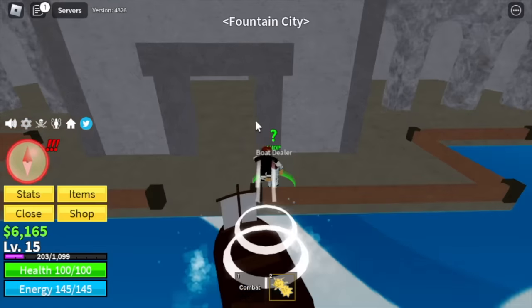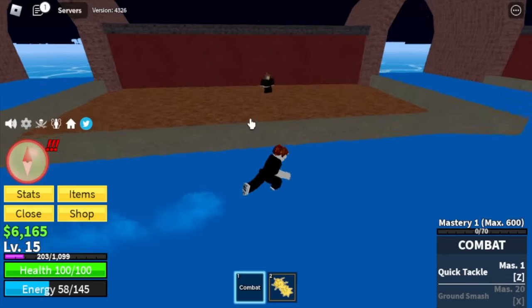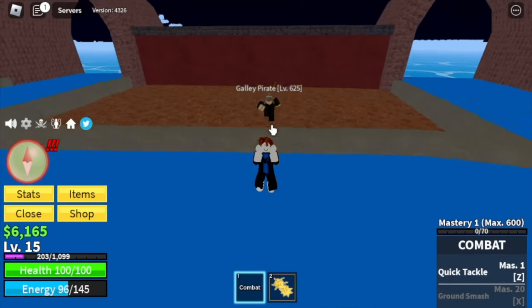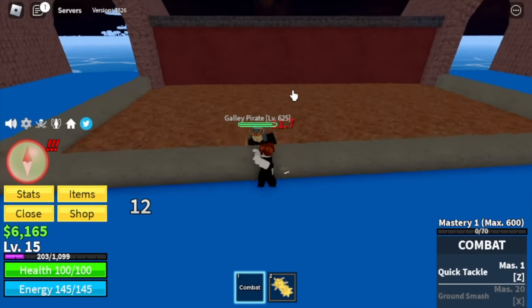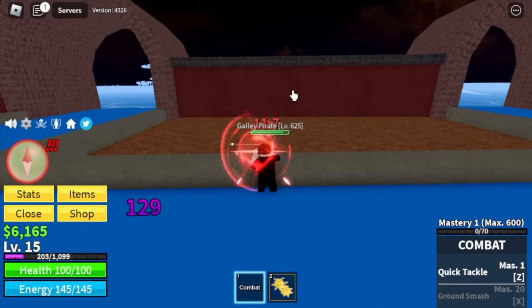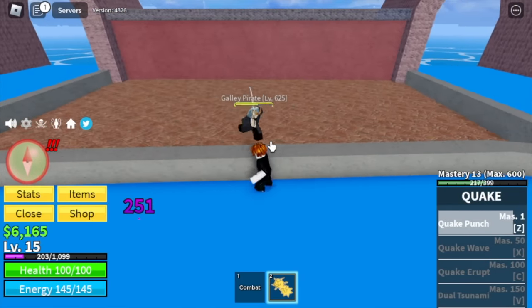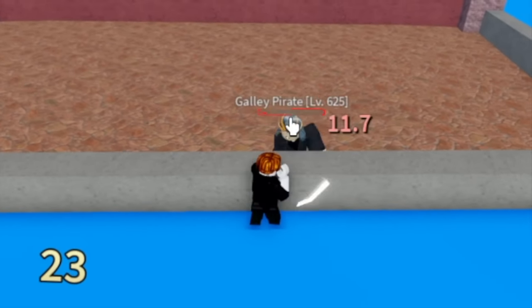Moving on to our next island, the Fountain City. We are here for fast mastery — you need 50 mastery to unlock the next skill. We are going to defeat Gally Pirates. The technique is just lure them into the wall; you won't get damaged. Start with a Z skill and dodge to the side, then use your left clicks. Wait for your Z skill cooldown, then pull down your Quake Punch, keep punching for extra damage, then Z skill again. Dodge to the side to dodge attacks. Repeat.